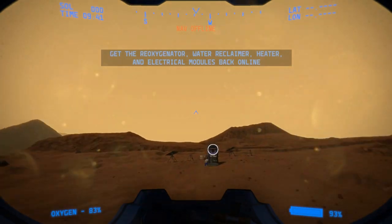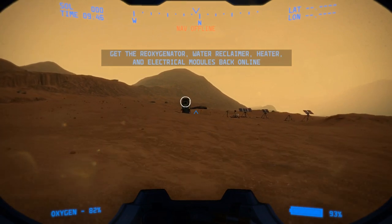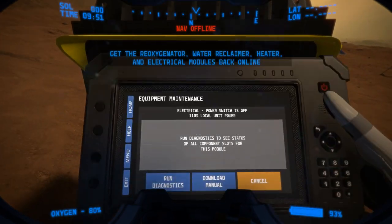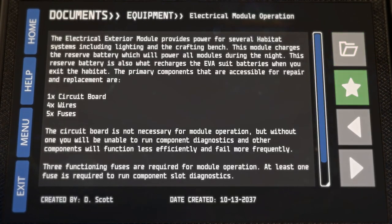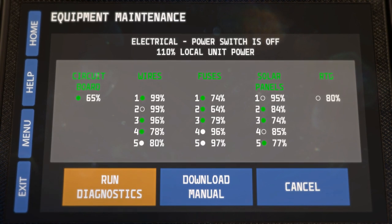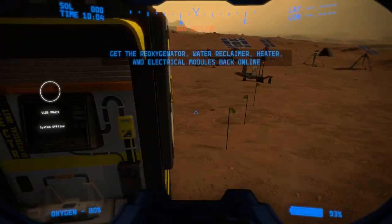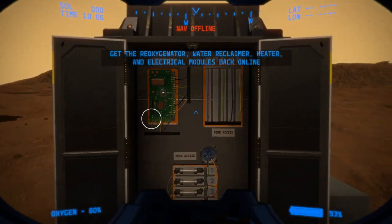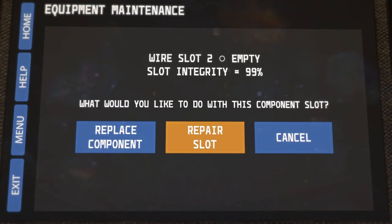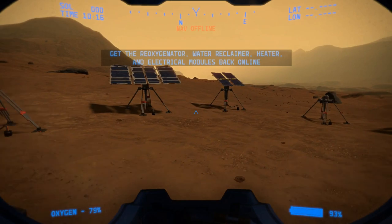Let's get to the diagnostics console — I'm going to download the manual and run diagnostics. Everything looks fine except I need to change the fifth wire to the second wire, and the fifth solar panel to the first solar panel. The order doesn't really matter but it's bugging me. Remove component and replace component — installed, excellent.